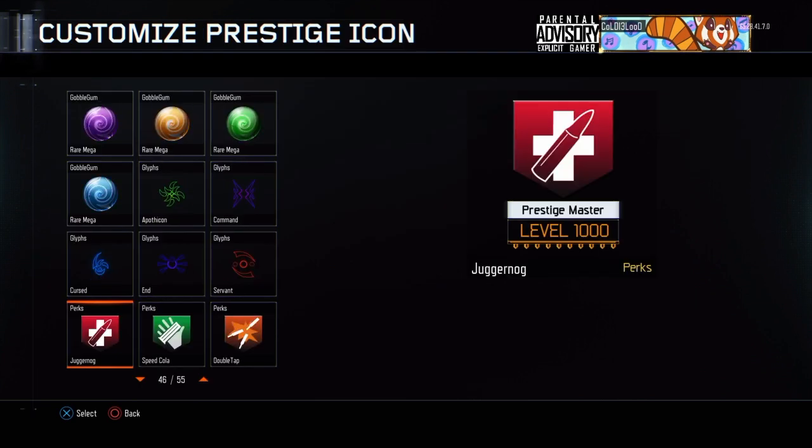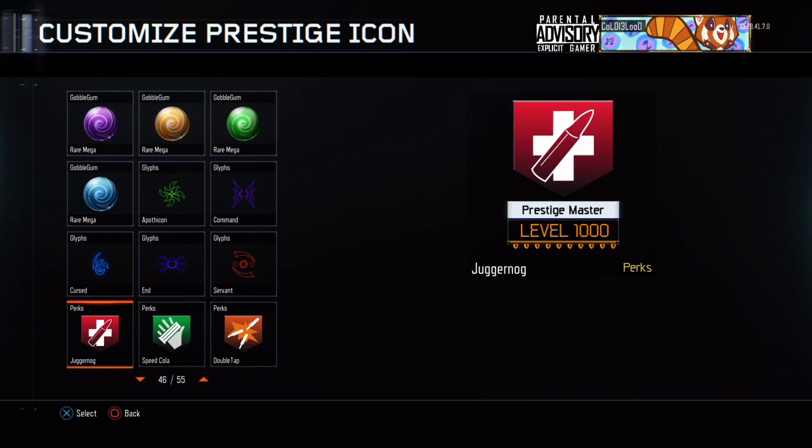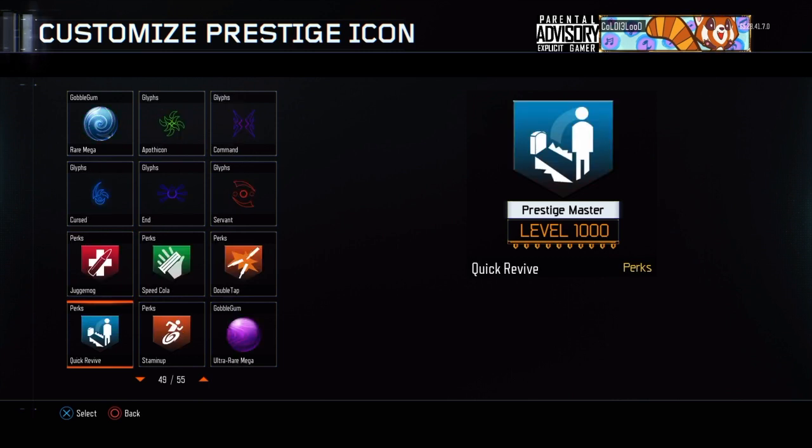That's why I was so pissed about those ones — they don't even show up. And then you get to 900. These are like my favorite ones, honestly. These five you get right here: double tap, speed cola, juggernaut. I still rock the juggernaut — that's like the only one I rock. Quick revive and stamina up. These are the ones you get at level 900.